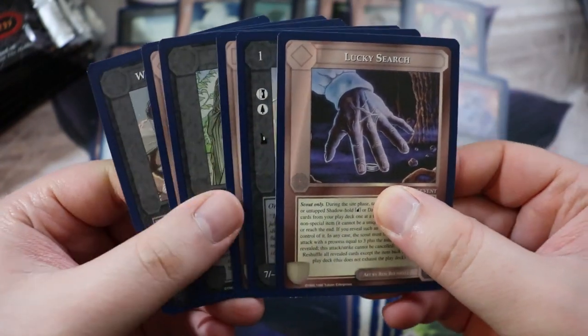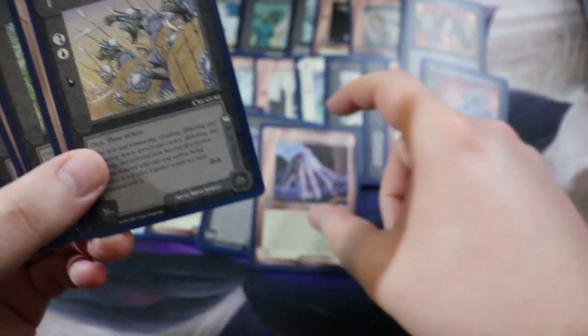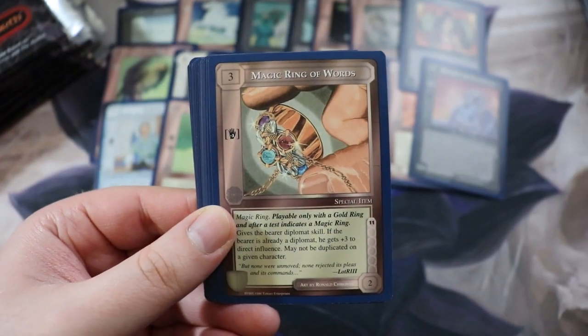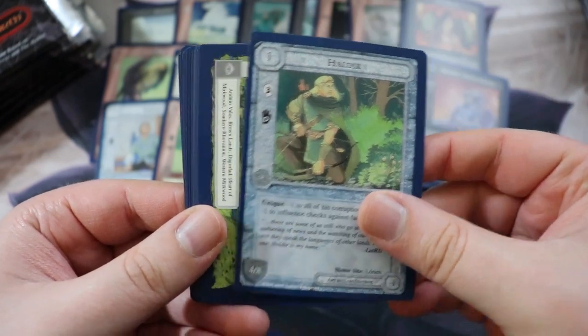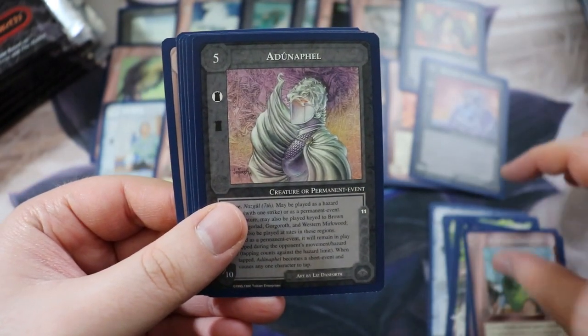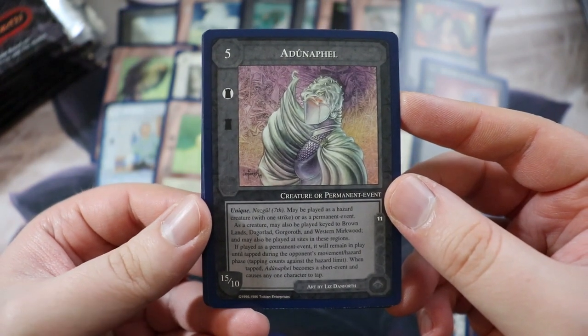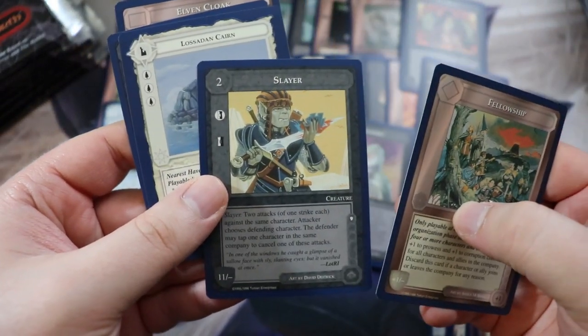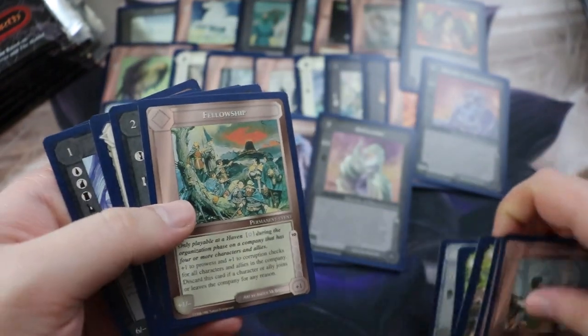Lucky Search — I think this is a rare. It is a rare. We have Orc Warriors, Beautiful Gold Ring, Lure of Nature, Test of Lore — you see a lot of the same common cards. Got Drowning Seas, Magic Ring of Words — pretty cool. Got a Haldir, Dwallin, Tempering Friendship. Another Ringwraith — Indûr Dawndeath, the seventh of the Nine, pretty sweet. Orc Patrol, Elven Cloak.